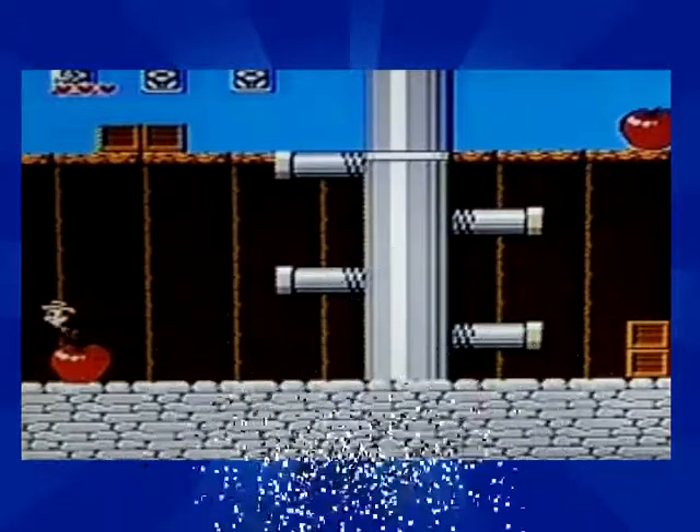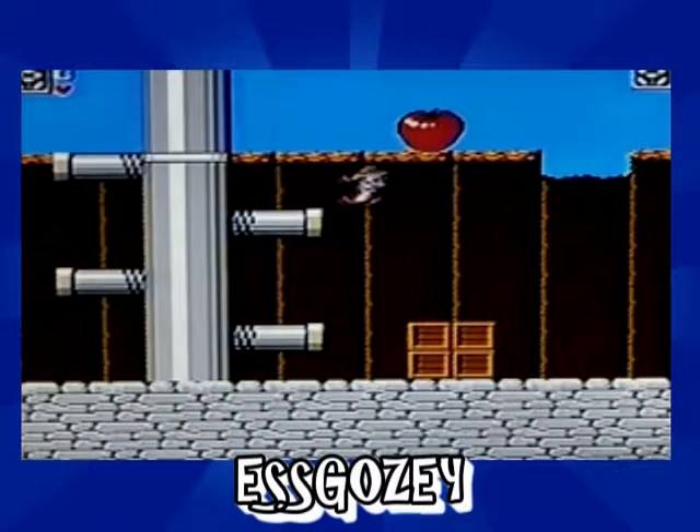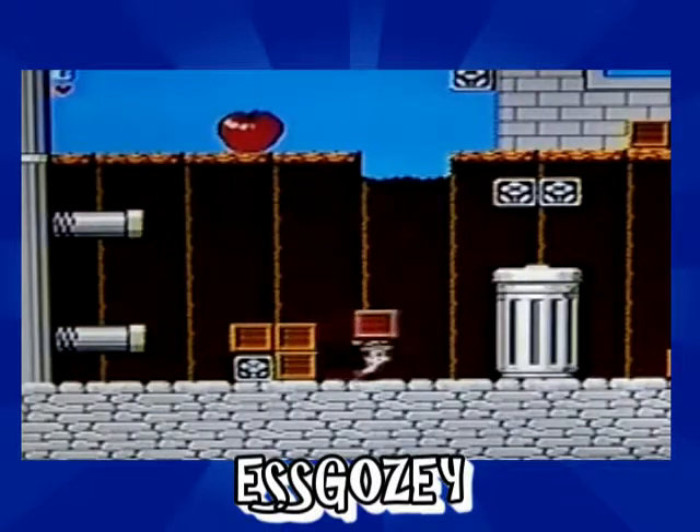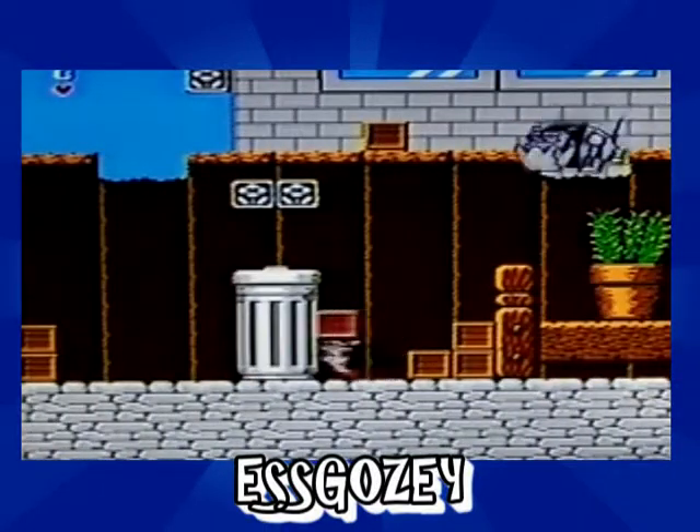The first code is E-S-S-G-O-Z-E-Y, which will reverse the left and right functions for players 1 and 2. It adds a whole new twist to the game. Personally, after I've beaten the game twice, it adds some extra replay value.